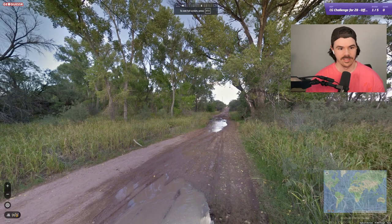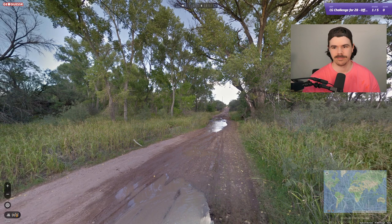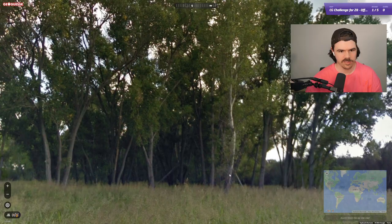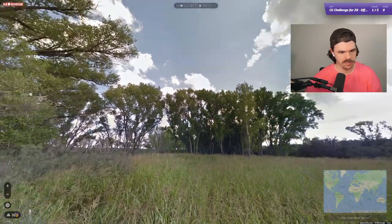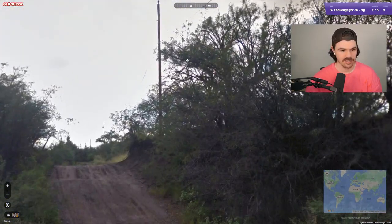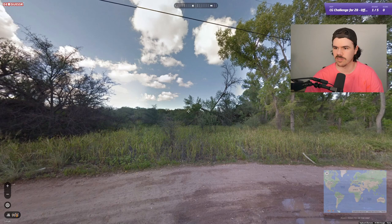I have no idea what to expect here. So starting off, let's read the clue: 'This unusual environment is not the first thing you'd think when imagining this region of the world, which is famous for something much deeper.' Now, first thought is — are we in Australia? Looks kind of familiar. We can zoom around and have a look. Is this a birch tree? Sun is south, so we're not in Australia. We've got these straight poles.